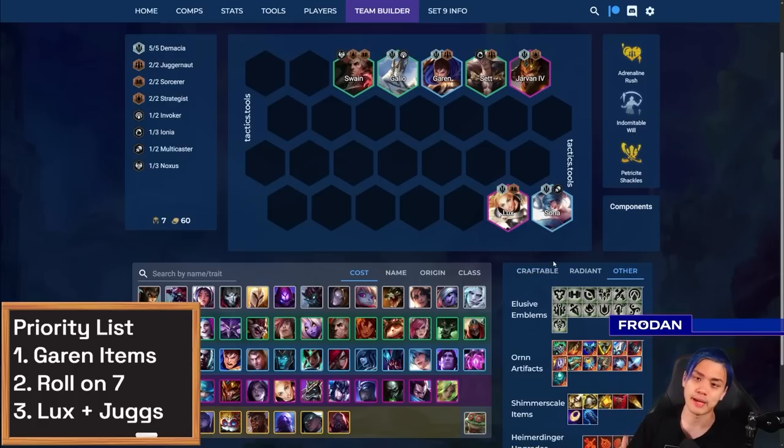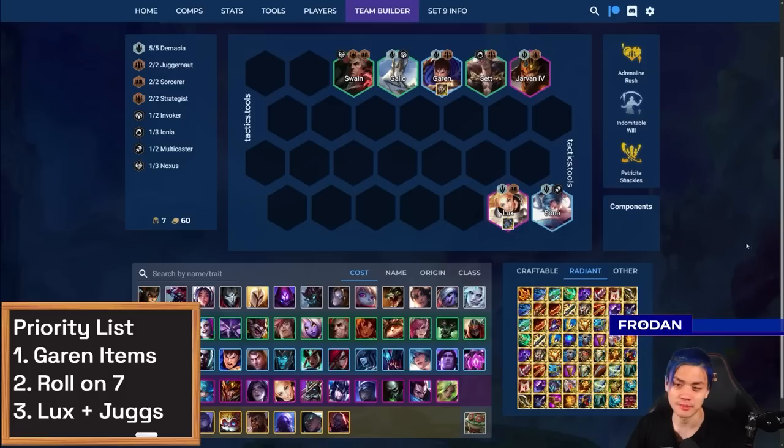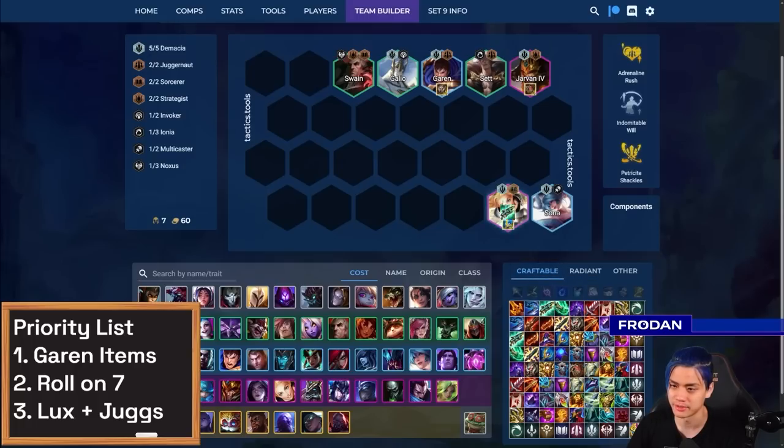One thing to note about the new patch: the tiebreaker is based off of items and then the most recently played — no star levels or any of that nonsense. You simply replace the units. For example, if you had a Radiant item on Garen and you get a Radiant Morello you don't want, you can take out Jarvan and put him back in to give him a random item — maybe he gets Radiant Vow, which is great. The same goes the other way: if you go to Jarvan and get Radiant Bramble, just take Lux out, put her back in, and she might get Radiant Archangel's. Remember it has to be tied in number of items before the recently-played tiebreaker kicks in.